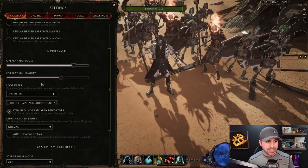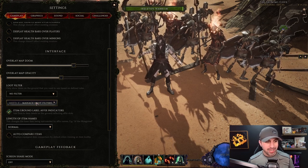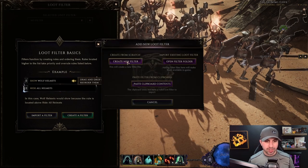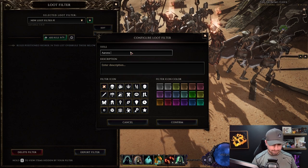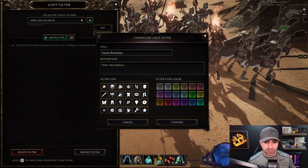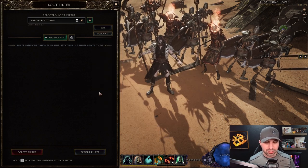Hit Escape, go to Settings, then Manage Loot Filters under Gameplay, and click Create New Loot Filter. We're going to name it Aaron's Loot Camp — this is a Necromancer, so we'll put a skull, and for the skeletons we'll put white. Our loot filter is created.